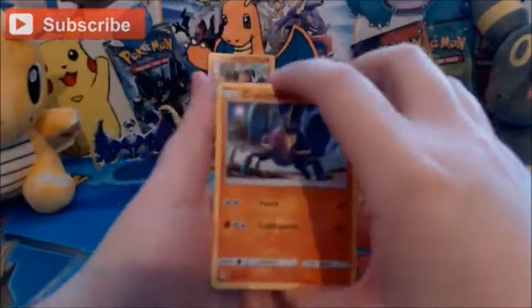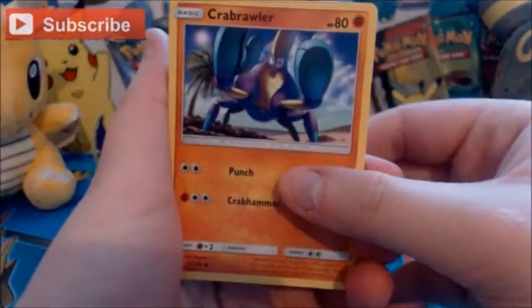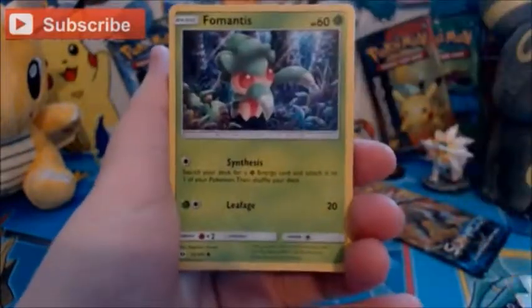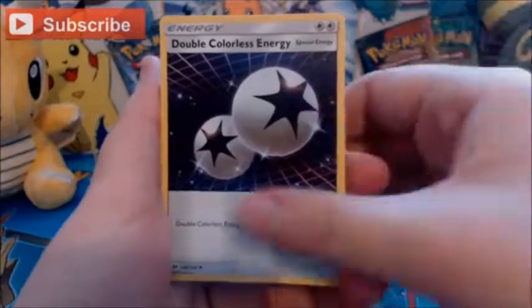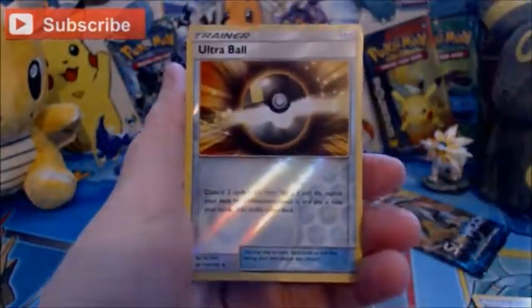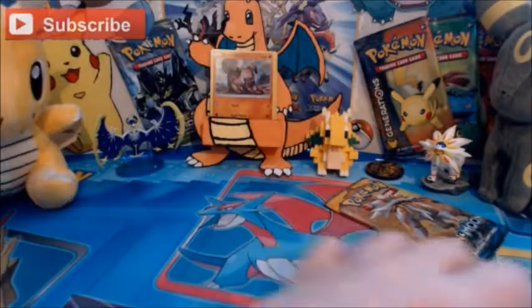These cards are also slightly bent which is a bit of a worry. So we're going to start with Kribrula, Growlithe, Surskit, Fomantis, Moralol, Lightning Energy, Double Colourless Energy which I did need for a deck, Gramball, Metapod, a Reverse Holo Ultra Ball which is really really cool — I can put a Reverse Holo one in my deck now. And the Rare is a Palossand regular Rare. So nothing fantastic in that one.